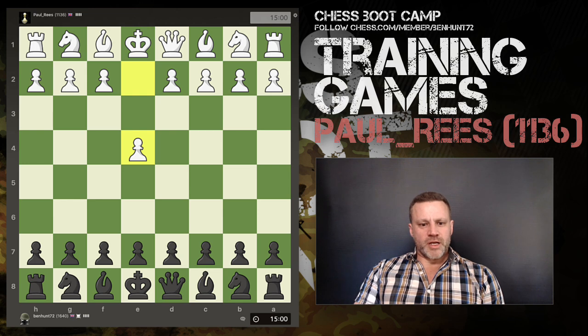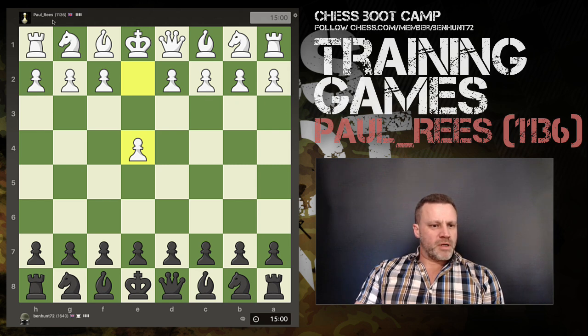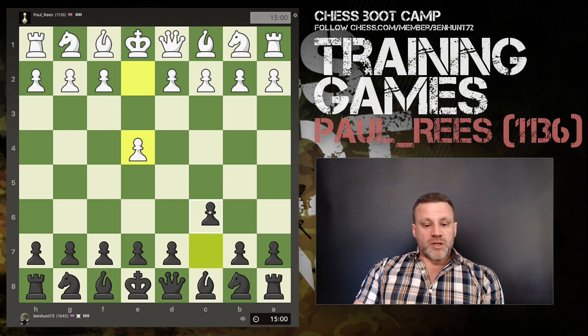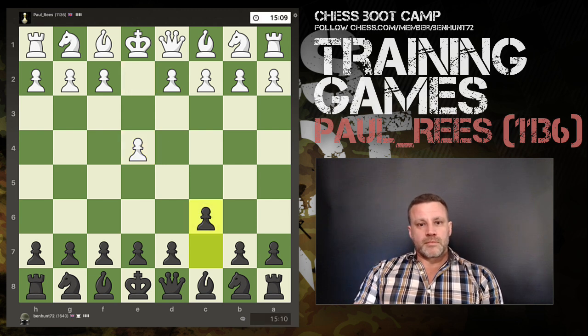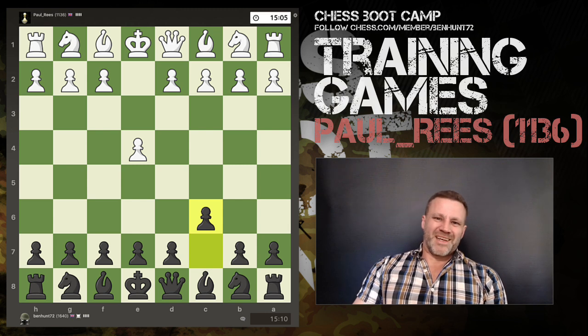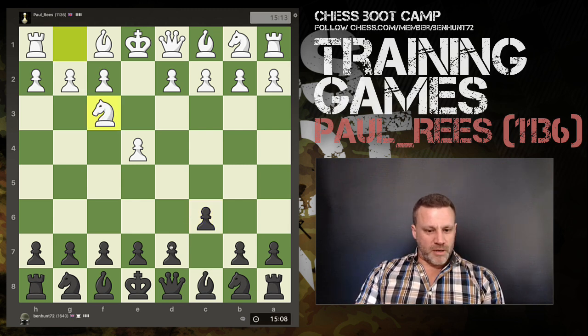Hey guys, welcome to another training game. I have a 15 plus 10 unrated game and my opponent is Paul Reese, a Chess Boot Camp Club member. He's opened with e4. Now normally I'm playing the Scandinavian against this, but let's do something different — I'm going to play the Karo-Kann. I don't know the Karo-Kann, so this is not a video about the Karo-Kann, but it's just an idea.